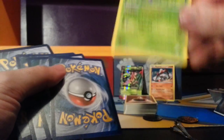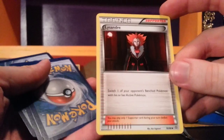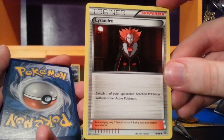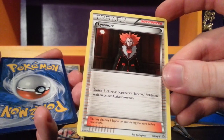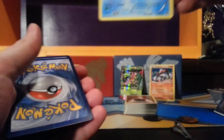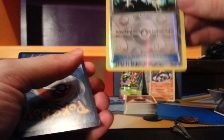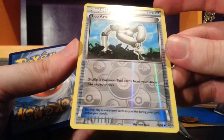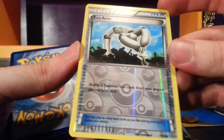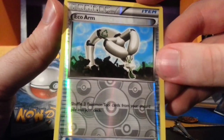Another Ariados with the Poisonous Nest. Lysandre has been reprinted — that's awesome. Switch one of your opponent's bench Pokemon with his or her active Pokemon. Another Vaporeon with the Aqua Effect. The Reverse Foil card is Eco Arm — an item: shuffle three Pokemon Tool cards from your discard pile into your deck. Not too bad — getting some tools back in, like Hard Charm.